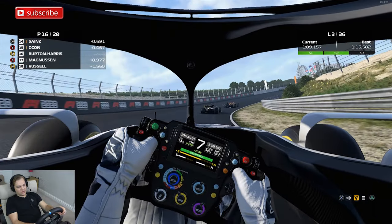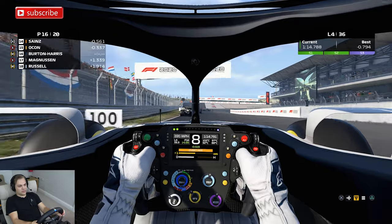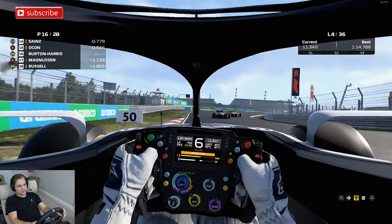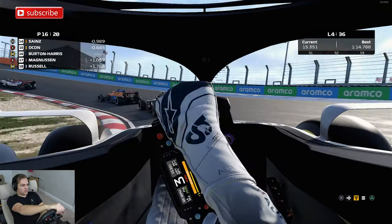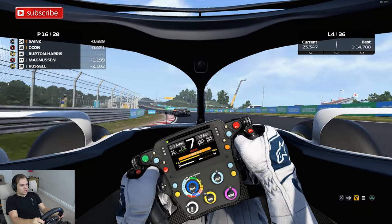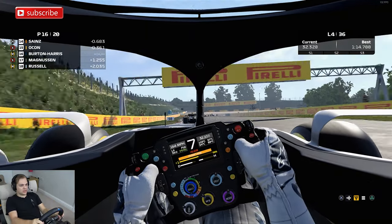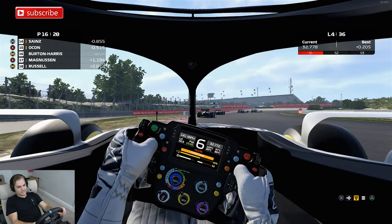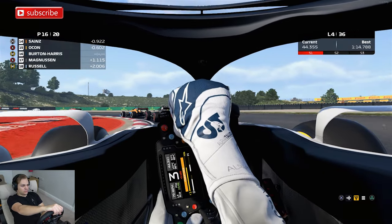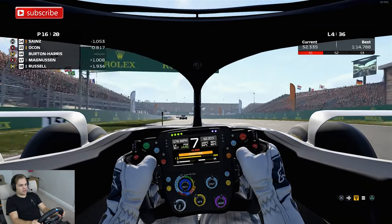The engineer's telling me to make use of the overtake button. Got DRS here but I'm too far back. Two cars in front looks like they're on the hard tyre, so he's going to get quicker as this run goes on. In practice I was using overtake here just to try and get out of the tight corner, but there's really no point using it here in the race. I just need to get a good final sector and see if I can get close enough to make a move.